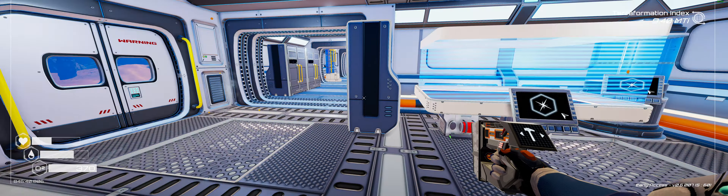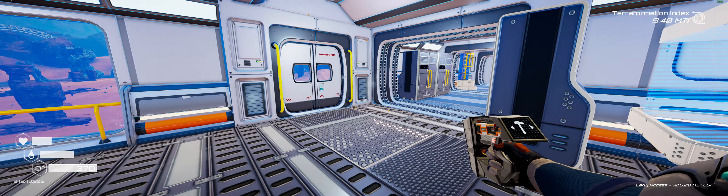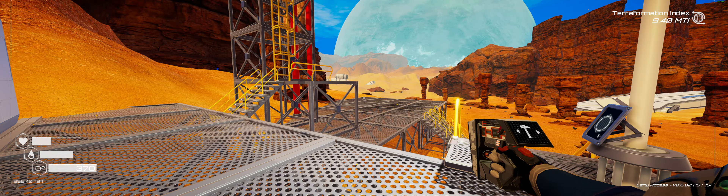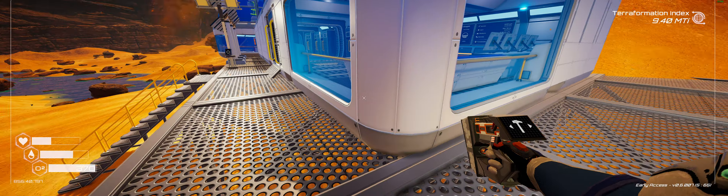Welcome back to the channel guys, hope you're doing well. We're going to be continuing with our Planet Crafter series — it's episode eight. In the last episode we finally got our rocket station up and running and we got our first GPS up in the air.